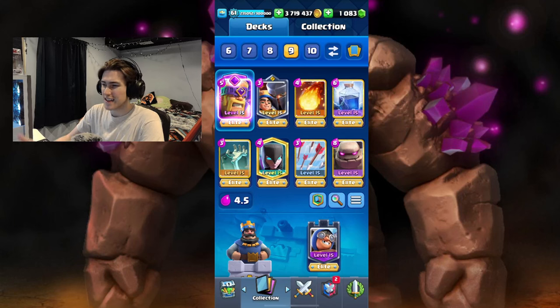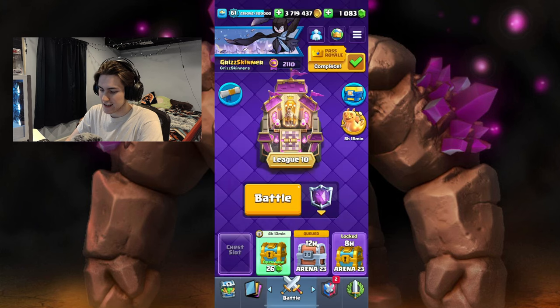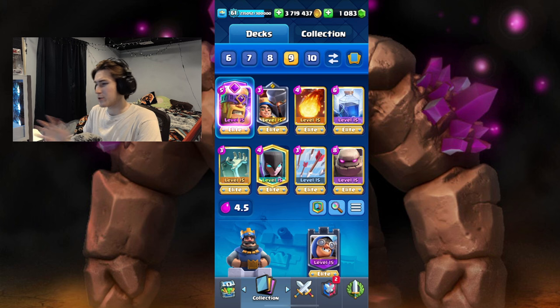Welcome everybody, today I'm going to be showing you how to play Golem in 2024. I'm actually ranked 2053 right now with 17 days left on this season. We have the Evil Barbs, Little Prince, Fireball, Lightning, Tombstone, Night Witch, Arrows, and Golem deck with the Cannoneer Tower. This is my favorite Golem deck I've ever made — I couldn't find a deck like this in the meta and I don't think anybody else would have come up with something like this.